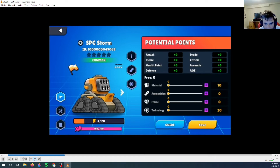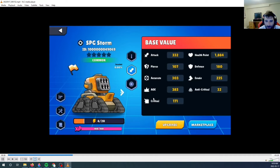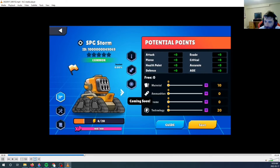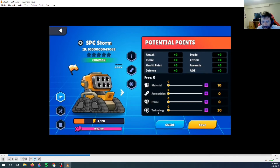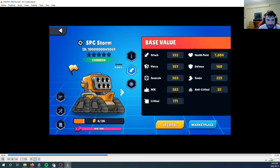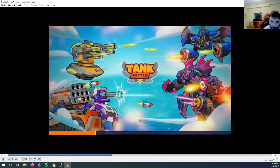When you upgrade, don't forget to do the statistics, because you get points to put into your masteries. This is where you put your points into your tank to make them more powerful depending on what you choose: material, ammunition, frame, or technology. Material gives health, ammunition gives crit, frame gives health, technology gives damage — and technology is AOE.